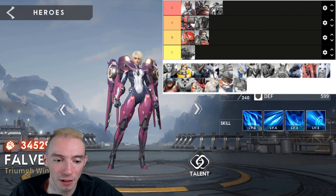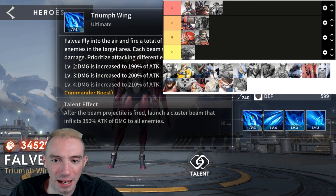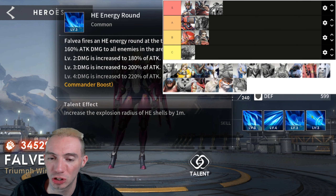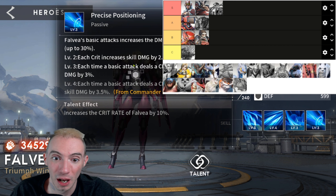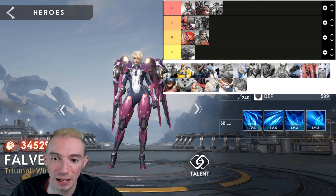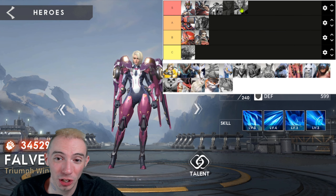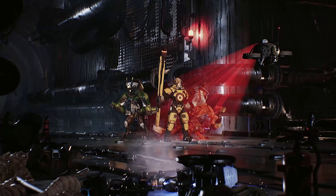Next we have Falvea. Don't sleep on her — she's really really strong. Her ultimate fires five beams at random enemies in a target area, dealing a bunch of damage while prioritizing different enemies. Her passive ability increases the damage of all her skills by 2% per basic attack, stacking up to 30%. She just puts out an insane amount of AOE damage. I'm putting her in S — she's one of the strongest energy damage dealers in this game and a hero you should definitely build out.